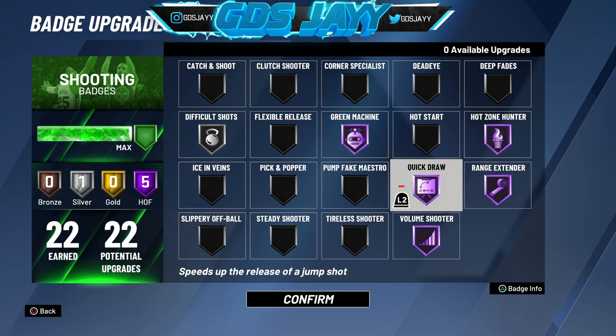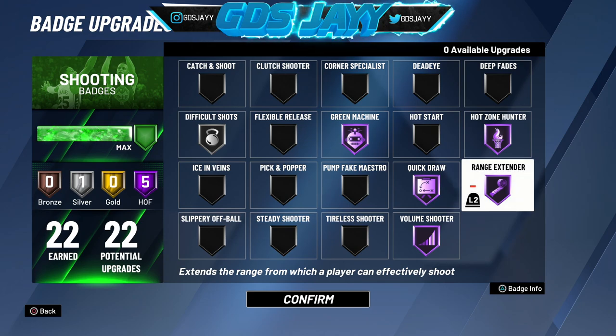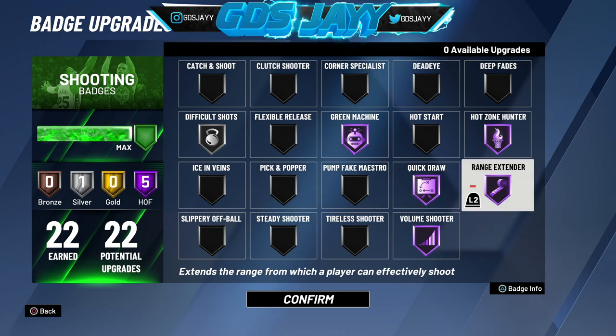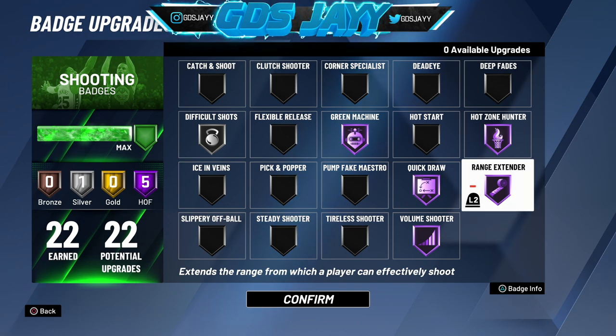So first thing first, you're going to need Quick Draw and Range Extender. I don't care if it's silver, gold, or Hall of Fame — you need both of these badges, both of them to be at least silver, gold, or Hall of Fame. You're going to need both of these badges. Now you might be able to slide without these badges — you probably just got to put boost on your jump shot — but I would recommend you having both of these badges.